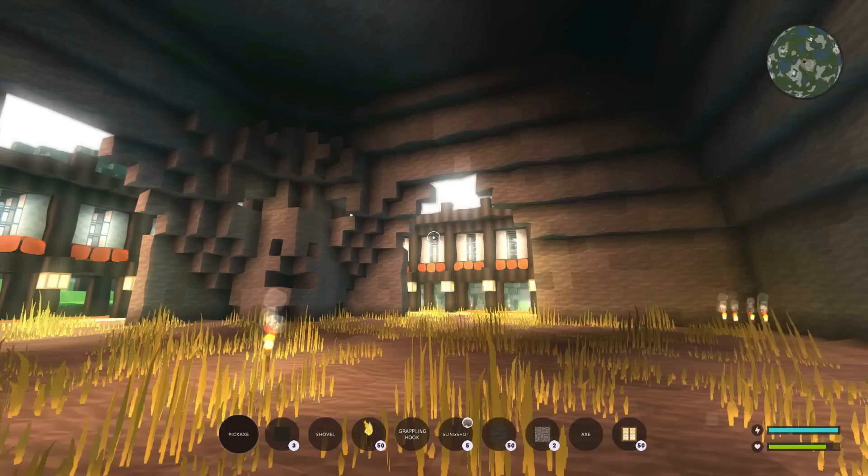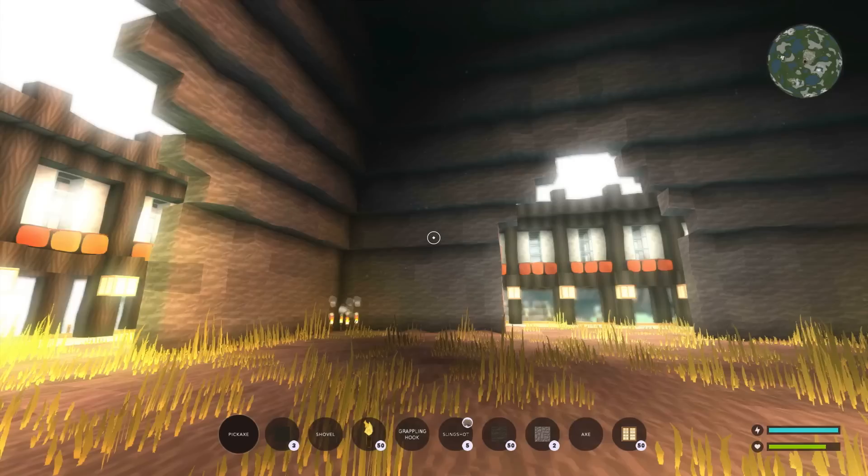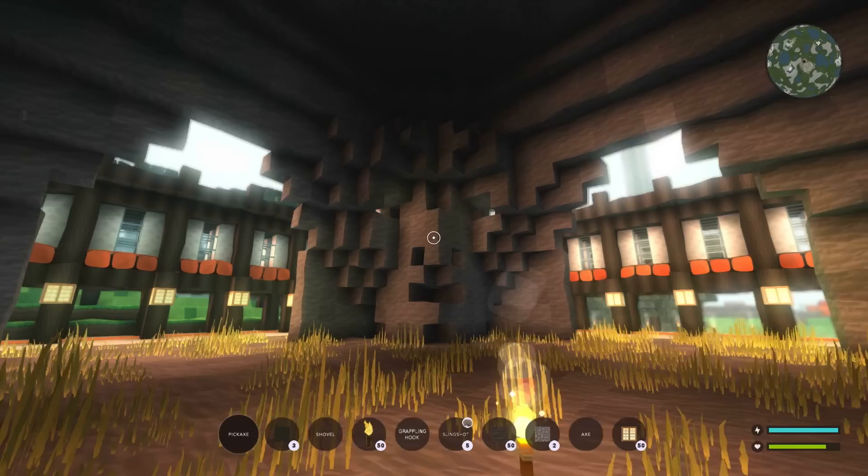Hello there pals, it's Squidgy here, welcome to another Ort Online episode. Today we're in vehicle, and we're going to look at something which happens to be the mini map up in the top right corner. Yes, we are in vehicle and this mini map is so cool.